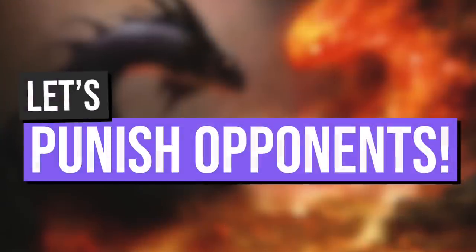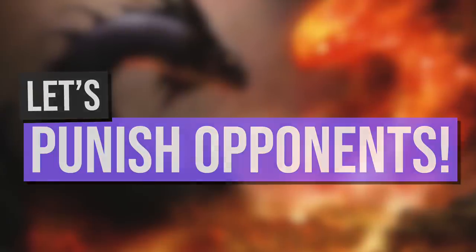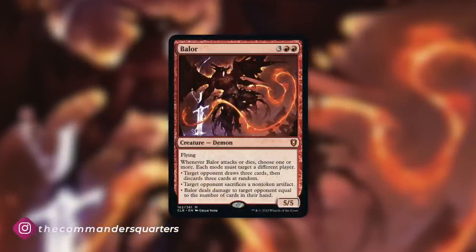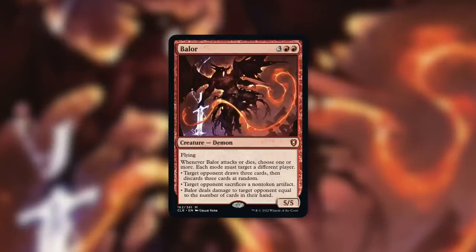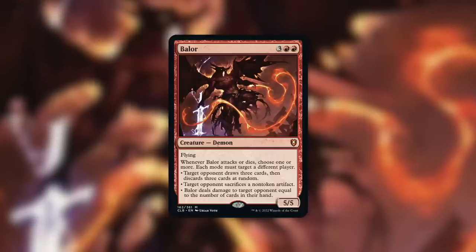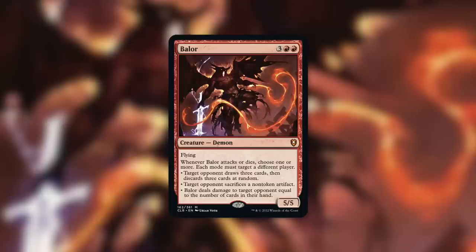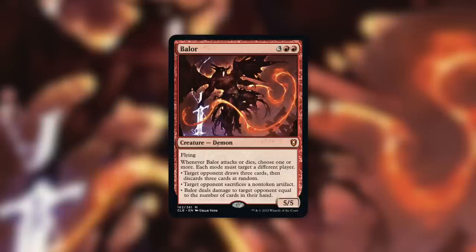But don't leave just yet, because you've got to stay tuned for this episode where we talk about a brand new card that is going to help us punish our opponents in some pretty brutal ways. So with that said, let's jump into it. Baler — and my apologies if I'm mispronouncing that — is a five-five Demon with flying that costs three red red. It has: when it attacks or dies, choose one or more, each mode must target a different player. Target opponent draws three cards then discards three cards at random; target opponent sacrifices a non-token artifact; Baler deals damage to target opponent equal to the number of cards in their hand. Each of those are pretty brutal effects on a five-five flying Demon — not too bad for five mana.